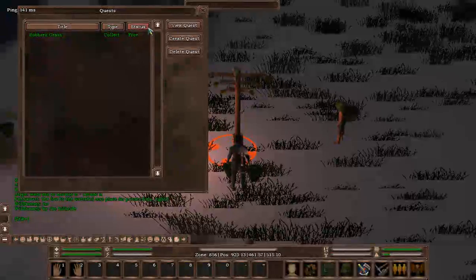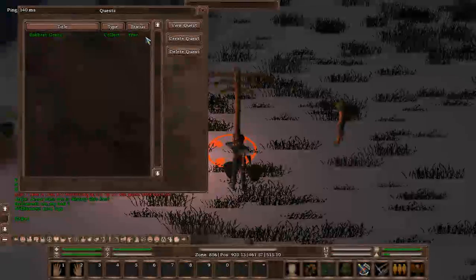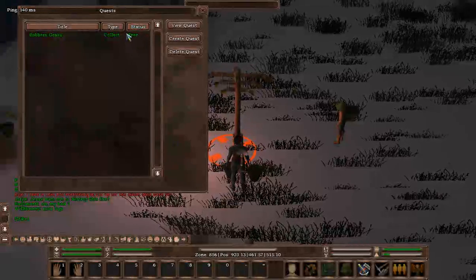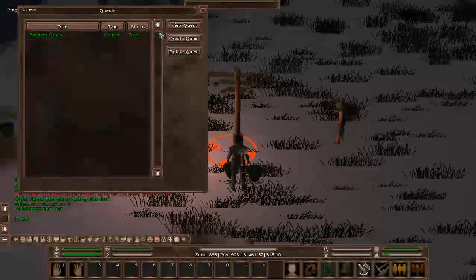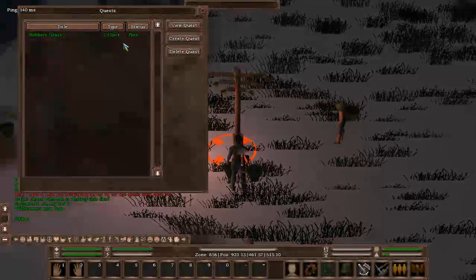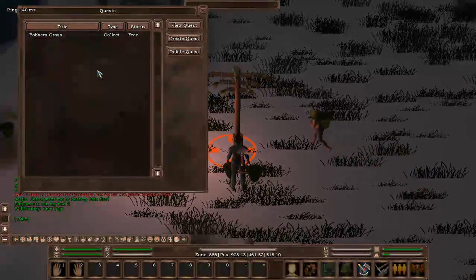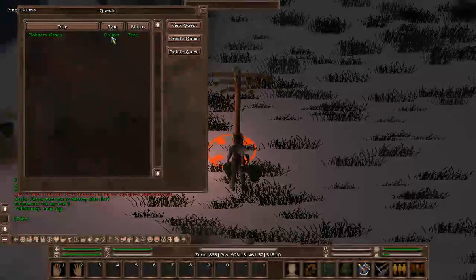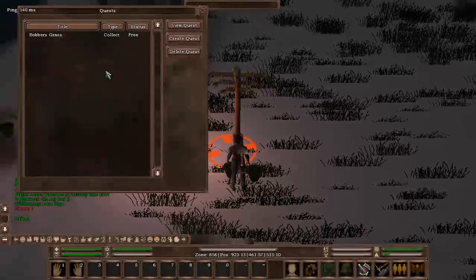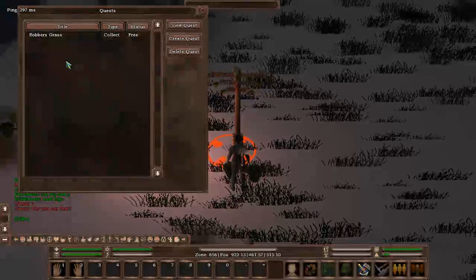Status at the moment is Free, which basically means it's free for anybody to take and free for anybody to hand in. As we look through creating a quest, we'll see what the different statuses are. So what we'll do now is ignore this quest here for now and assume we've got a blank page, and we're going to create a new quest.